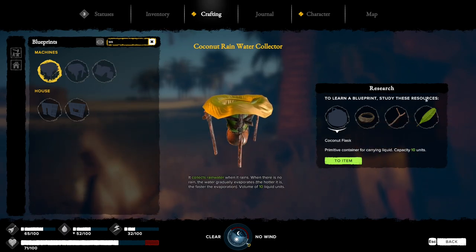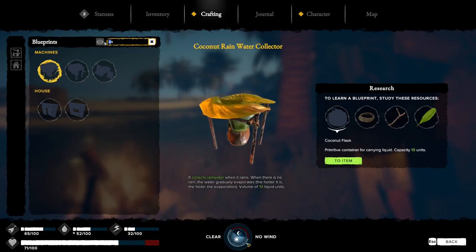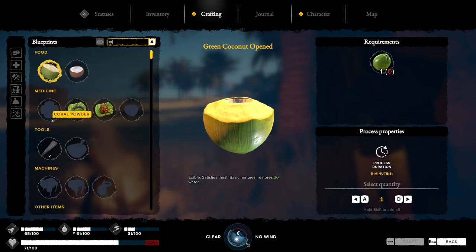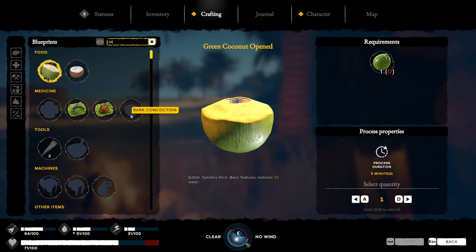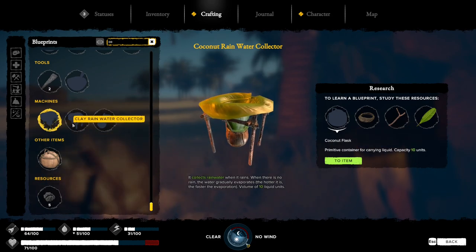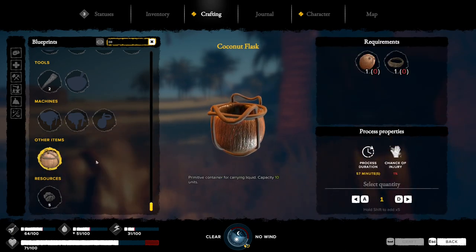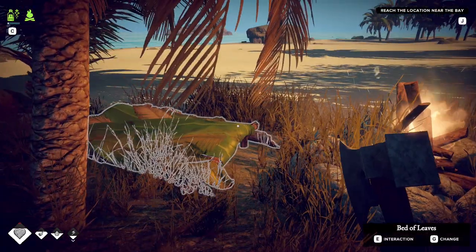To learn a blueprint, study these resources. Coconut flask - oh okay, so I gotta go get a coconut flask. Coconut, bark, coconut mortar, palm juice - coconut flask. I need a coconut and a lina rope to make it. Oh boy, so we know what we gotta do first.